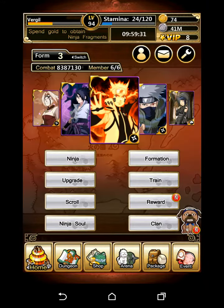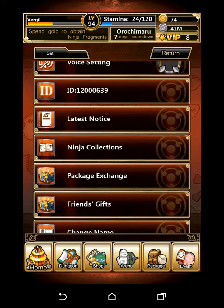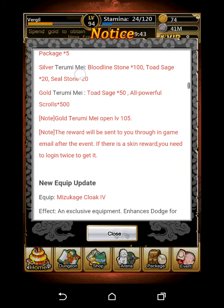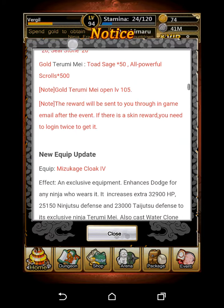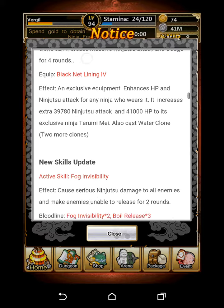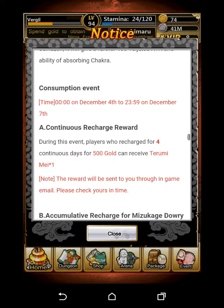Hey guys, this is a new video and I'm going to be covering the Mizukage — by Mizukage I mean Terumi Mei. I prefer to say Mizukage, it's just simpler for me. Normally I would cover the entire event, but unfortunately I only have time to cover how to get the purple card, bronze, silver, and gold, and how much it's going to cost for each stage. Keep in mind I'm basing this off the assumption that you don't have any Mizukage and you're starting fresh.